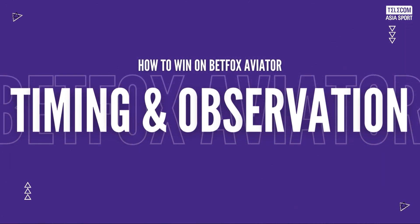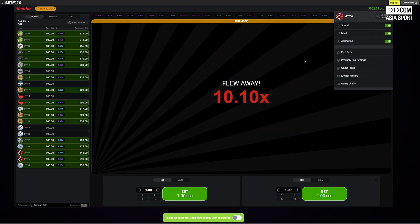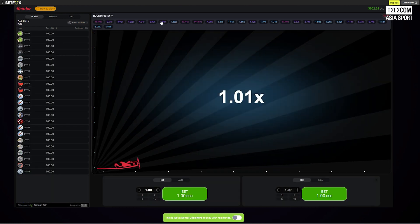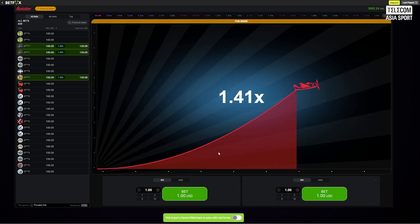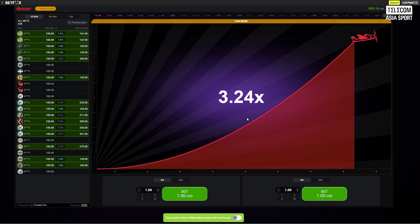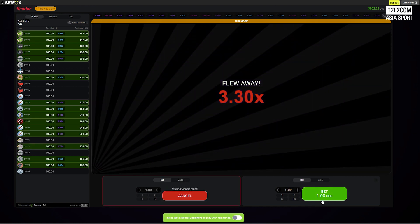Now, let's dive into tactical approaches aimed to amplify your success in BetFox Aviator. Master the art of timing in your bets. Strategic betting moments, especially during multiplier peaks, can significantly impact your success. Become a pattern detective — observe the game's patterns and use this information to predict opportune moments for higher bets or timely cash-outs.